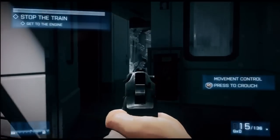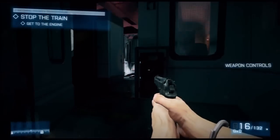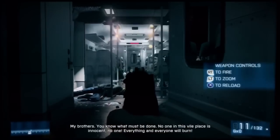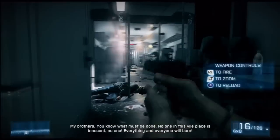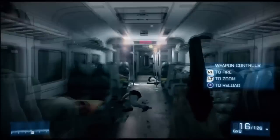I definitely like that they've also given you prone now, which is just like in other FPS games. You just press down on the thumbstick and your character lays all the way down — or she, depending on whatever sex you want to play as. Not that you can pick your sex, but I think it's fun to imagine.